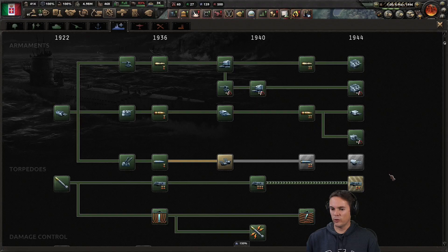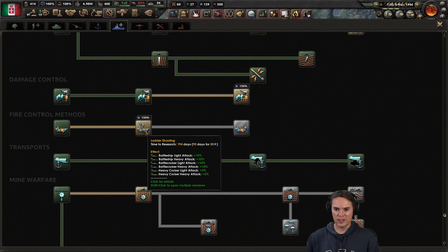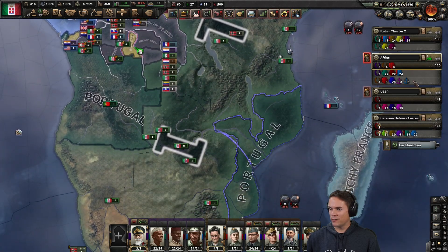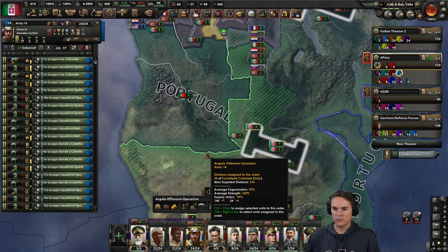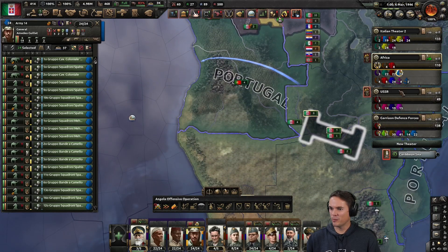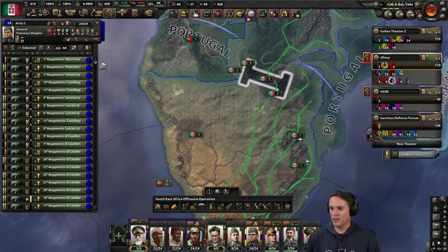We've got all the guns and stuff now — we could just work up the... I should probably spend some of this. What's that — gives me a load of attacks? Let's have that. Who's going to go in here? We should have the African Camel Corps. Poor old Portugal — they've been absolutely fine with me. We'll train both of these units going in by the way; there's a little bit of training needed. And the armored stuff...